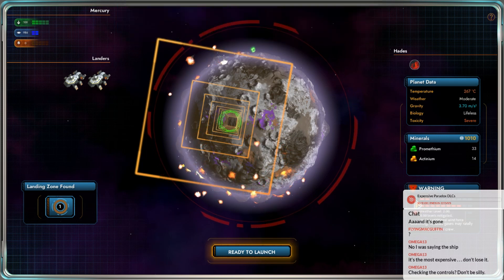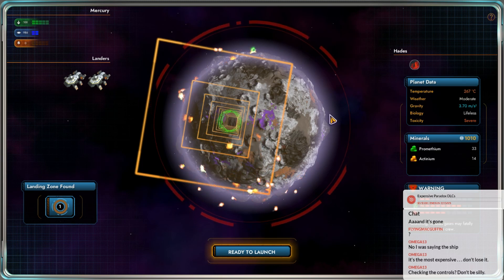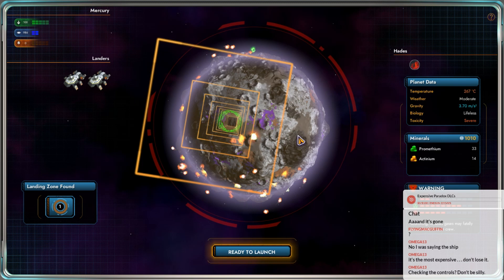Weather? How is there weather on Mercury? Well, I guess this waggly stuff can be weather. It's like volcanoes. There's definitely not volcanoes on Mercury.